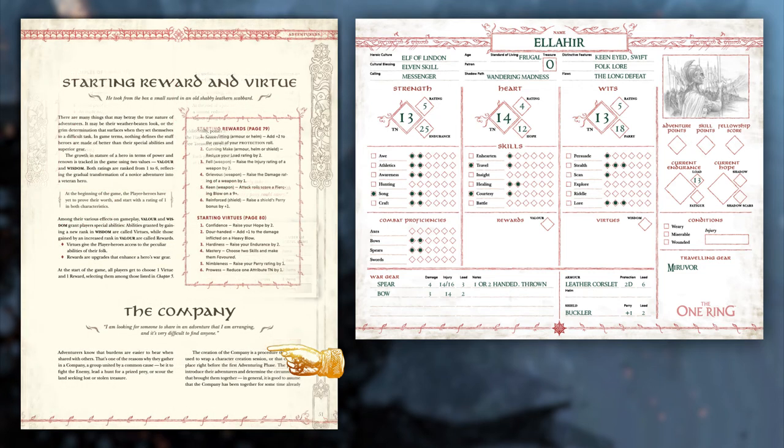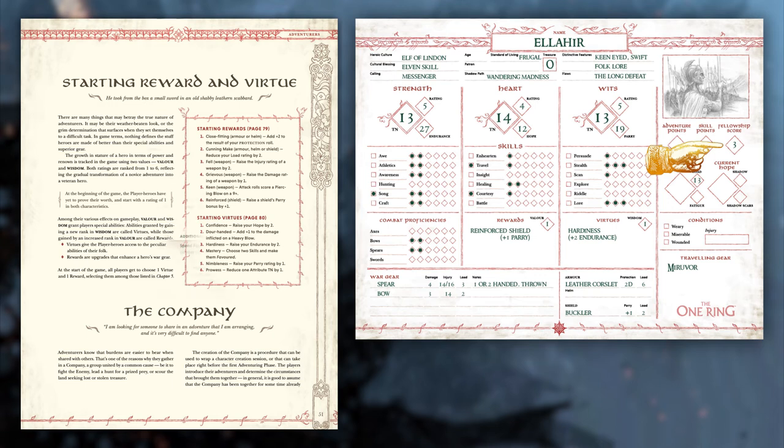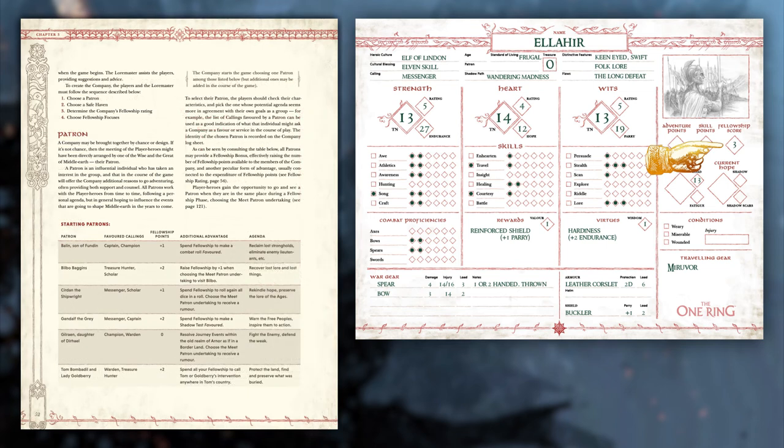You are very nearly done making your character. You can now write a 1 in your valor and wisdom diamonds and pick one reward and one virtue. For Elahir, I will give him a reinforced buckler, which will increase my parry rating by 1, and hardiness, which will increase my endurance by 2. The final thing to fill out is your fellowship score. This is equal to the number of members in your company, plus any bonuses granted by various virtues, a member's cultural blessings, or by the group's patron. Fellowship points can be spent during play to recover hope, among other things. You are now essentially done your character. As a company, you and your friends can now pick a patron, a safe haven, and a fellowship focus, or wait to fill that in during your adventures.